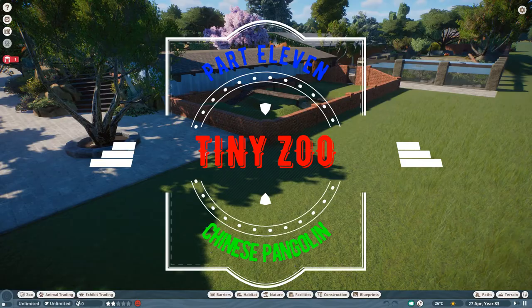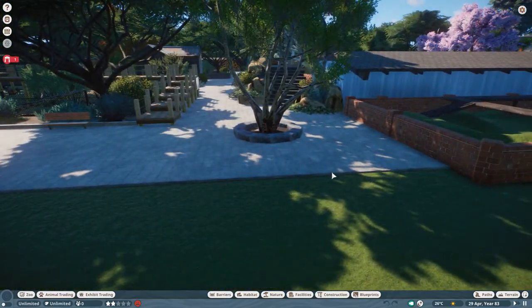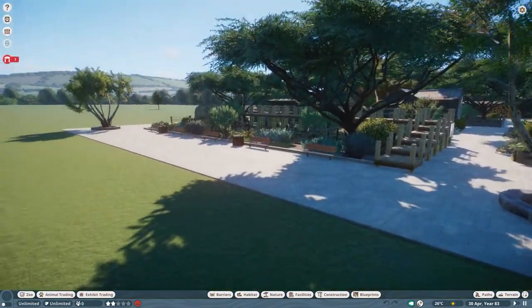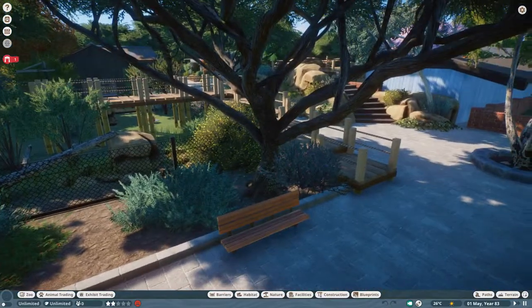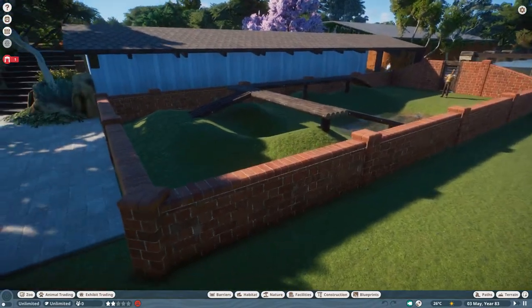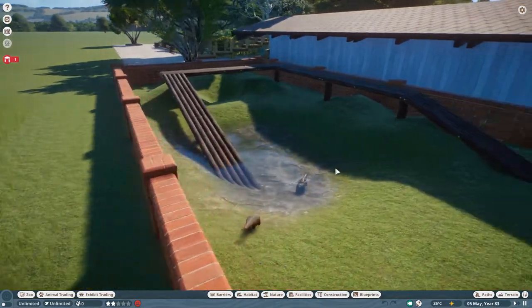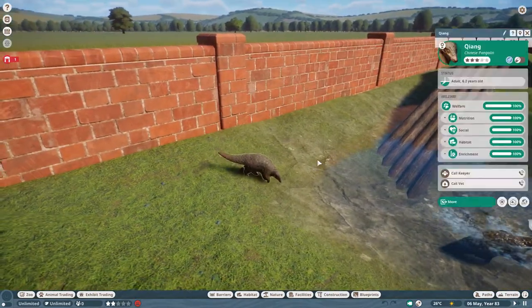Welcome back to Tiny Zoo, I do hope you're well today. In our last episode we were over here putting in our African wild dogs, and I did promise I would finally get to work in this gap over here - I don't like to break a promise, so that is what we are doing. And as you can see in here already are our pair of Chinese pangolin.